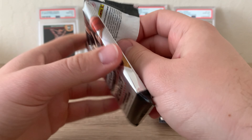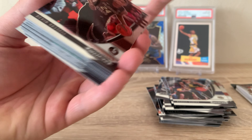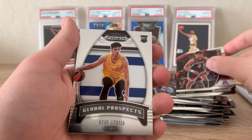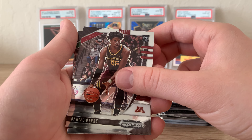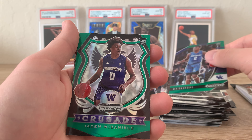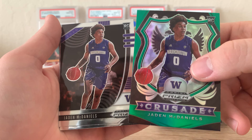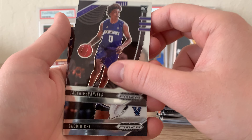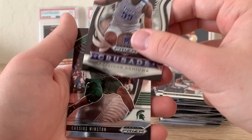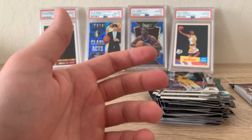Here goes the fourth pack — one after this and then we get into those red, white, and blue parallels I'm pretty excited about. Leading off with a Devin Vassell, Josh Green, another Avdija, Daniel Oturu, Cassius Winston. Nice green Ashton Hagans — wow, that's a nice green Crusade — Jayden McDaniels, pretty sick card. And there you go, you get a lot of repeats in this product. Base Jayden McDaniels, Saddiq Bey Crusade, Precious, Cassius Winston, a nice Daniel Oturu — and that is the last of the fourth pack.